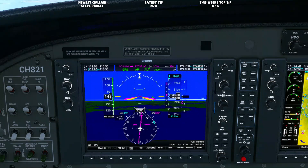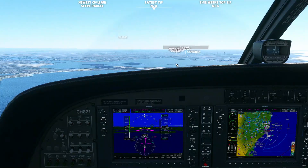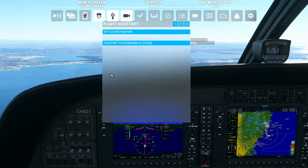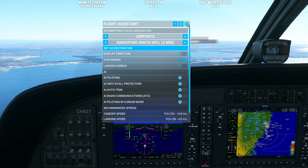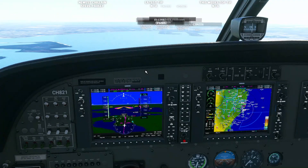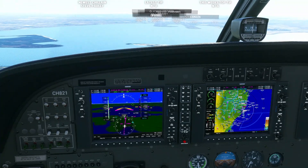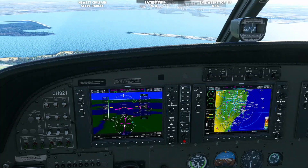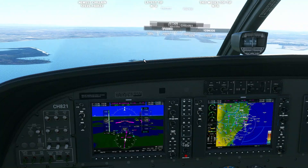Or landing flaps. I will also change the view to be higher up over the dashboard — not only for your viewing pleasure but for mine. Here is the runway we will be landing — 34 left, sorry. Looking over the flight assistant, the landing speed is anywhere between 65 and 88 knots, so coming in around 95 knots would not be a bad idea. We are now on final, cleared ILS runway 34 left. Approach flaps two. Cleared to land runway 34 left.